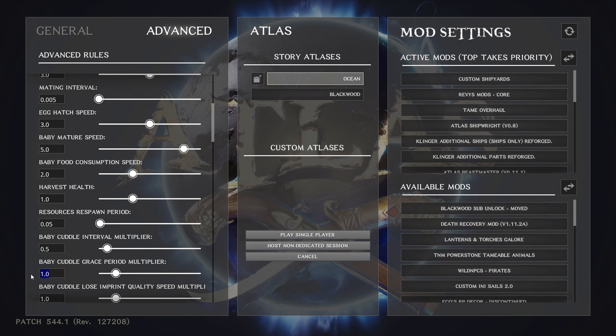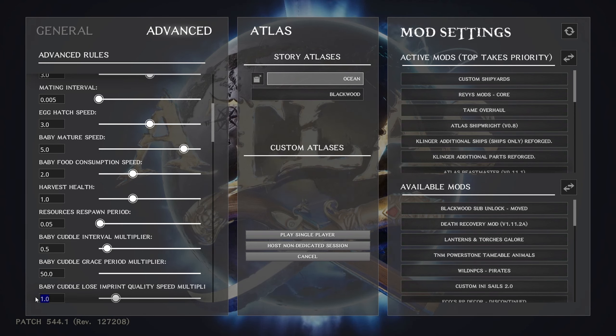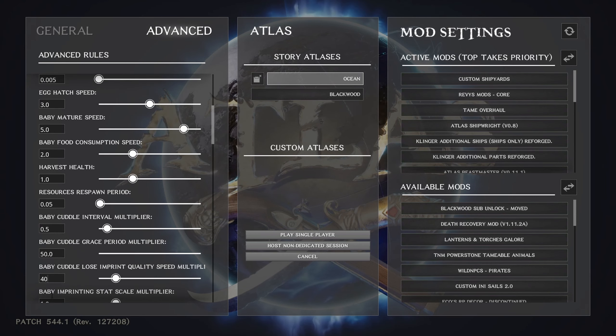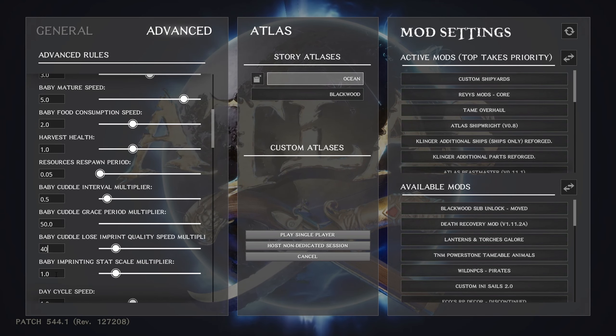Cuddle grace period multiplier — how long you have to get back to the baby to get that cuddle in. I want that as long as possible so I don't have to worry about it, so I put it at 50. The bottom one I put at 40, which is how long it takes before you actually start losing imprint quality. These settings keep me from losing imprint just because I get distracted. Baby imprinting stat scale multiplier — I bump that up to 3.